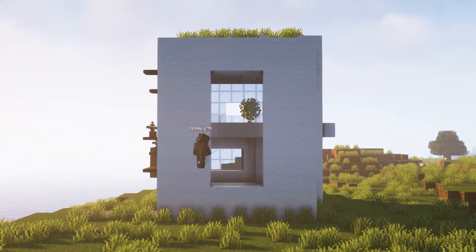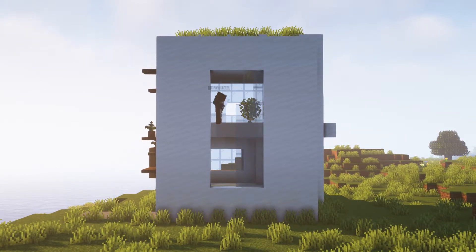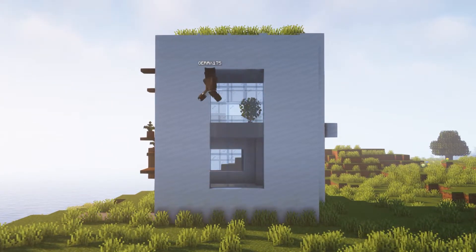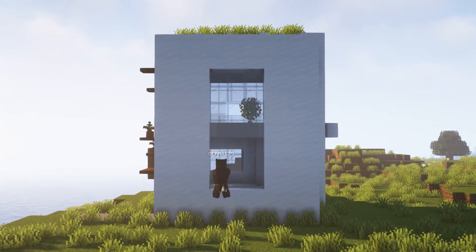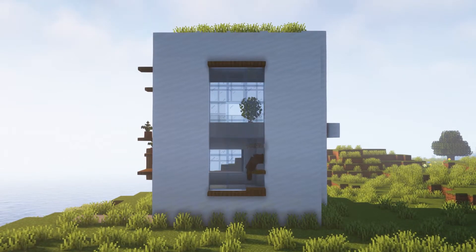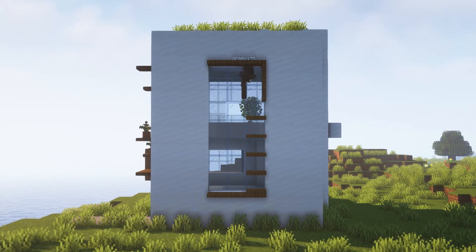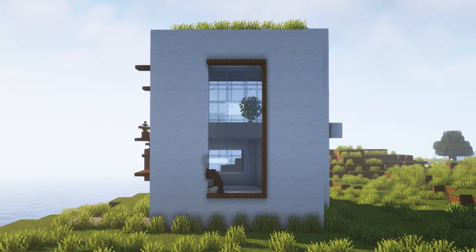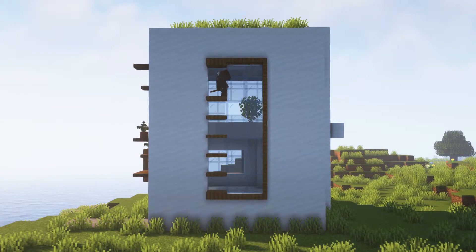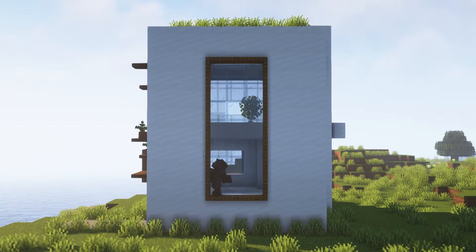Moving to this side, we're gonna fill this space with glass pane. Then we're gonna put some spruce trap doors here at the bottom, here at the top, and repeat the trick for the sides and also here. Then we're gonna add some polished blackstone walls in the middle.